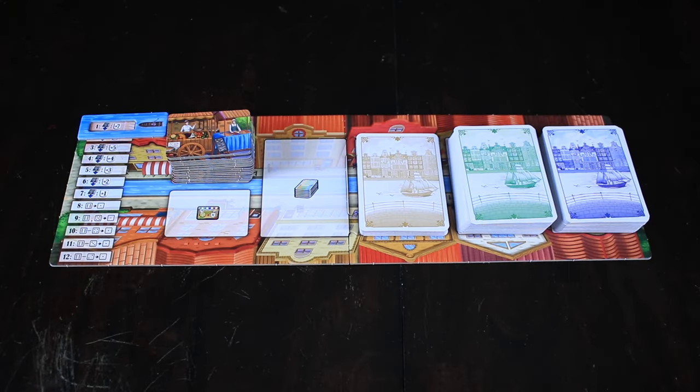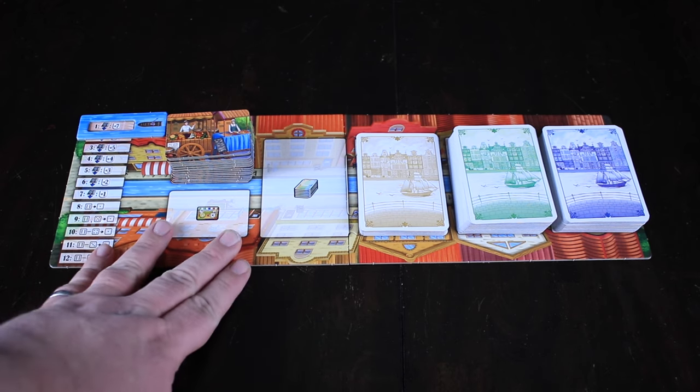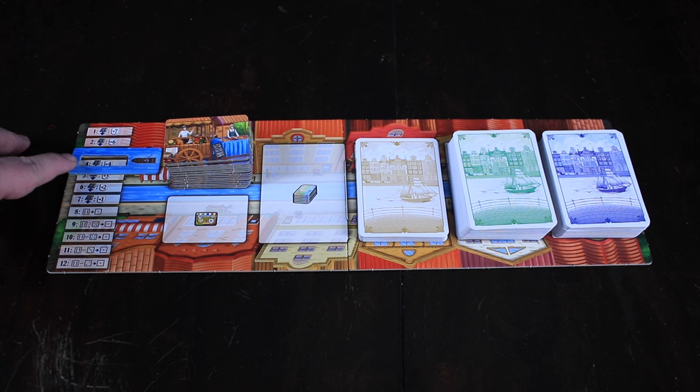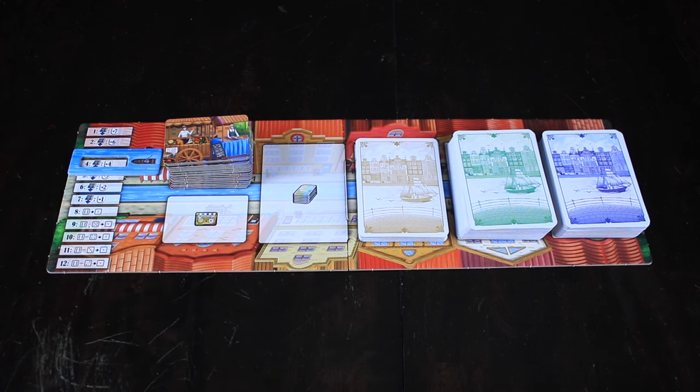The next board I want to show you is where we're going to draw our cards. At the beginning of each round, based off of the number of players, we're going to select some of these cards and give them to whoever's in first position. They're going to choose one of those cards, passing to whoever's in the next position, and so on and so forth. Every player is going to get one card every single turn. This board also acts as a round keeper. We have a little track over here that's going to slide down every round, tick down the rounds, and highlight rule changes for each round. For the first seven rounds, you're going to get extra points — kind of diminishing — for each delivery you make on the main board.